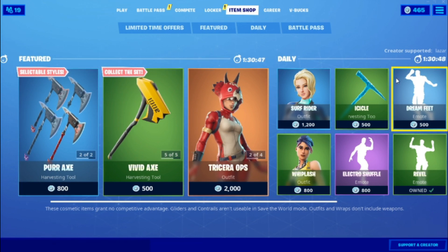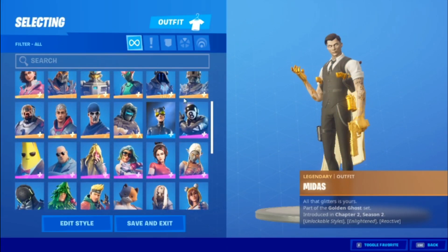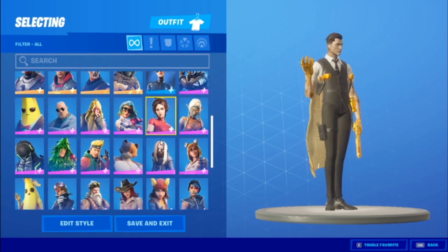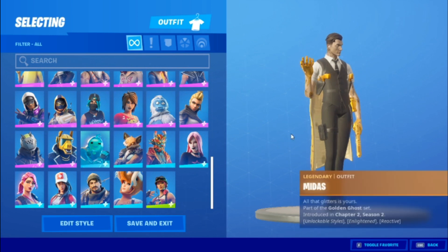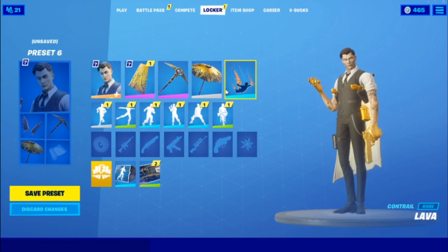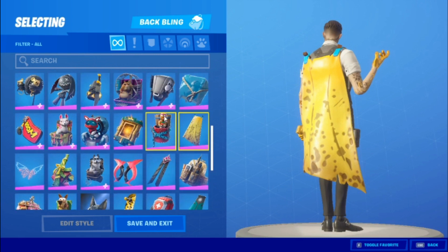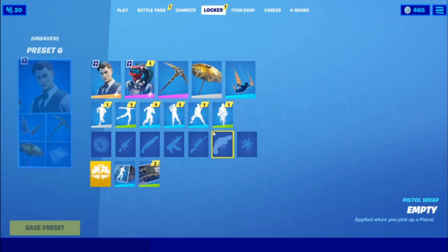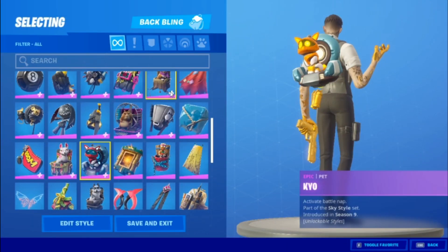After that, go into the locker, go into skins, and put on a skin that has two styles. I'm already wearing my Midas Boy right here — he has two styles. If you don't have any two-style skins, just skip this part. After that, back out, go to back blings, and put on a back bling that has two styles. If you don't have a back bling with two styles, just skip this part.